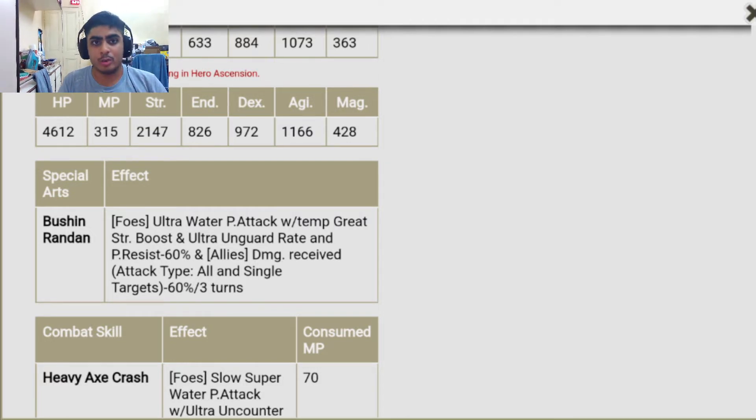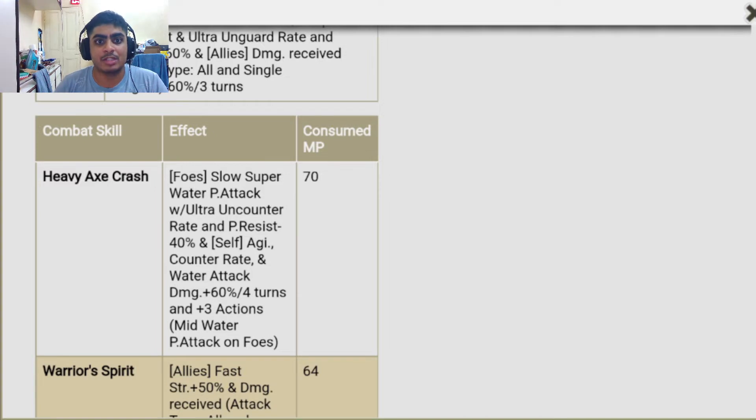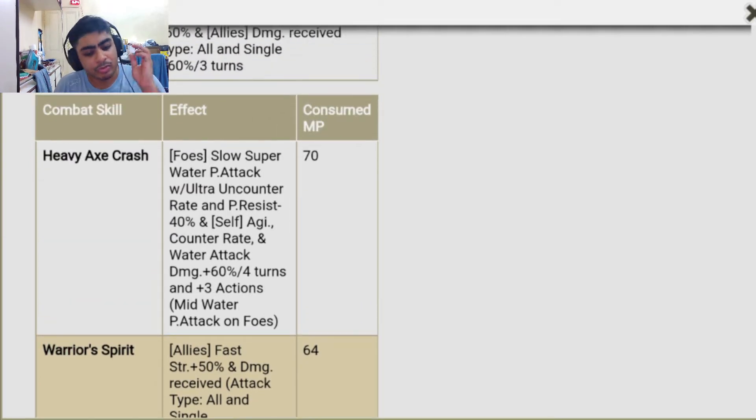I was right — they're going to make him go well with Cassandra based on his special arts. Whenever DanMemo releases units, their special arts are basically enhancements of one of their skills. So the fact that he has damage reduction already makes me think part of his passive has a damage reduction skill. Heavy Axe Crash is a slow super water physical attack with ultra encounter rate, physical resist minus 40, and self agility counter rate and water attack damage plus 60 for four turns, plus three actions of mid water physical attacks on foes.